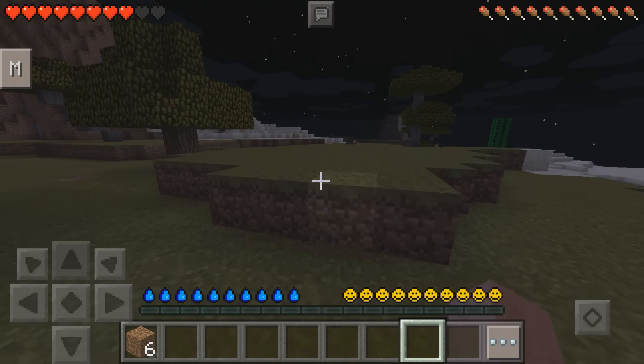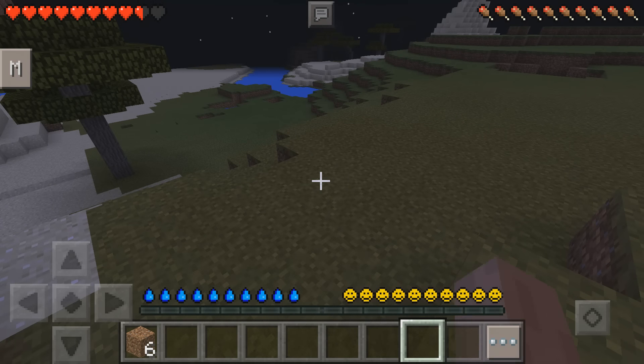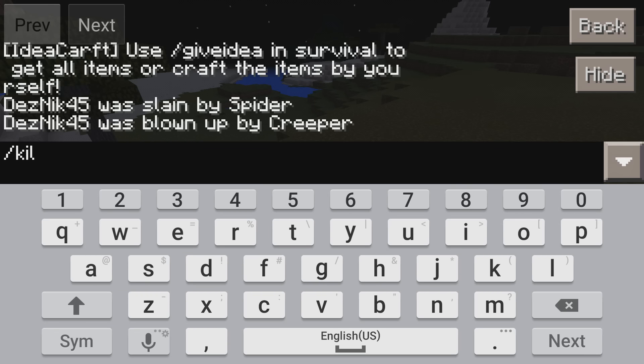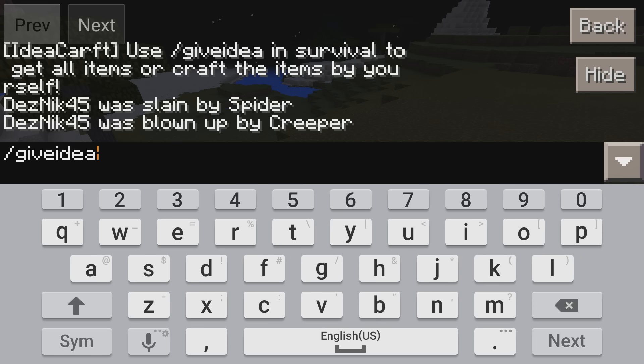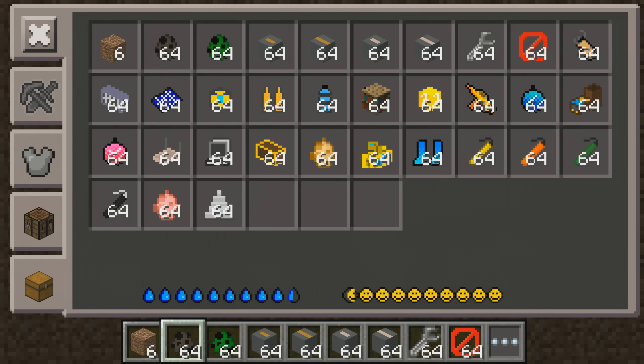So you're probably wondering how do you acquire these magnificent items. Basically what you want to do is open up the crafting table and type in slash give idea, and then once you put that in you should have all the items in the Idea Craft mod.